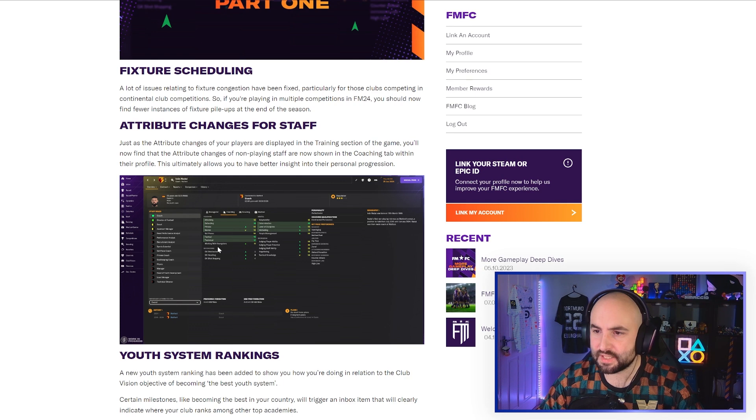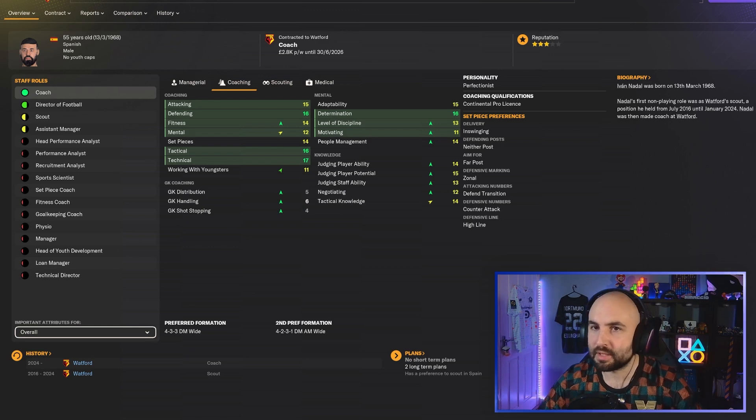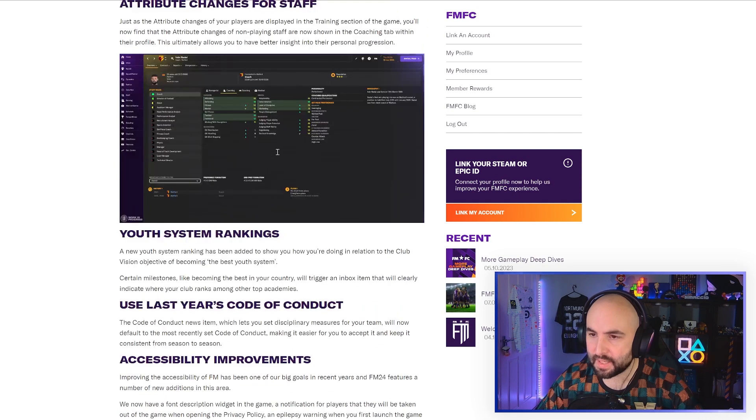Attribute changes for staff. So coaches — you're now going to see where coaches have improved over time. You can see where they've got better based on just improving over time. Sometimes you get a new coach straight out — maybe your latest Wayne Rooney, when he finishes playing his attributes aren't going to be great, but as time goes on they're going to improve. It says it's a better insight into their progression. I wonder if they go down as well — these all seem to go up.